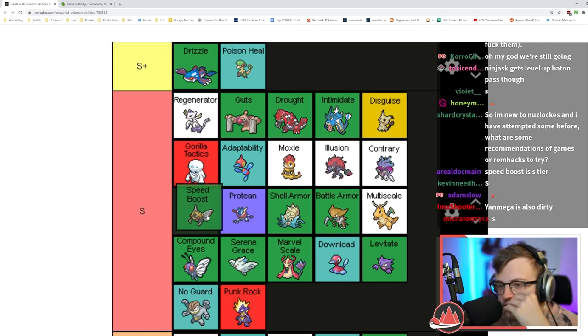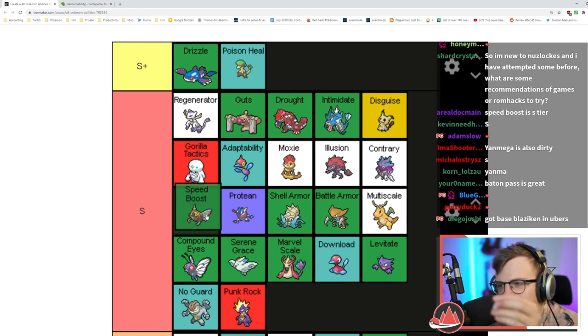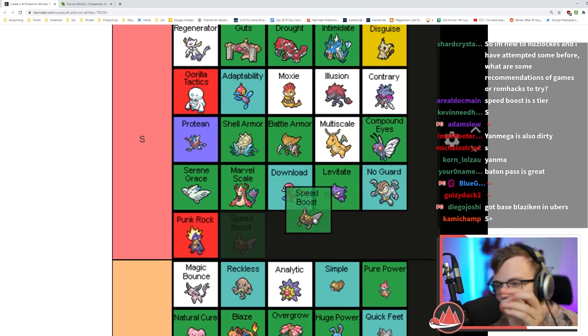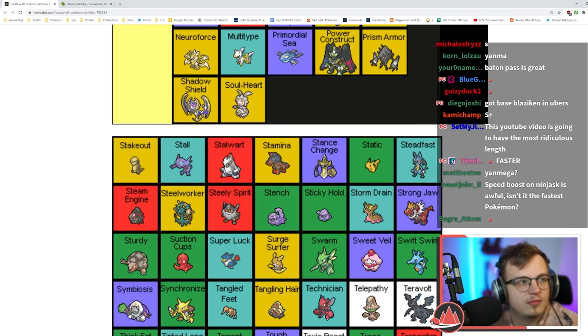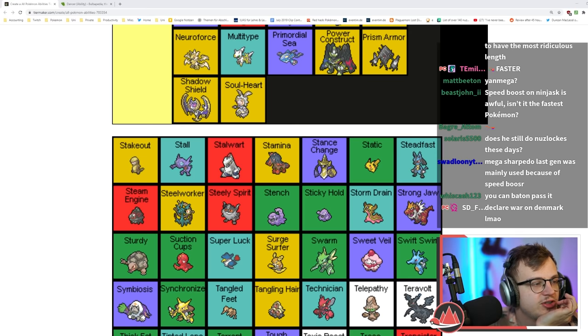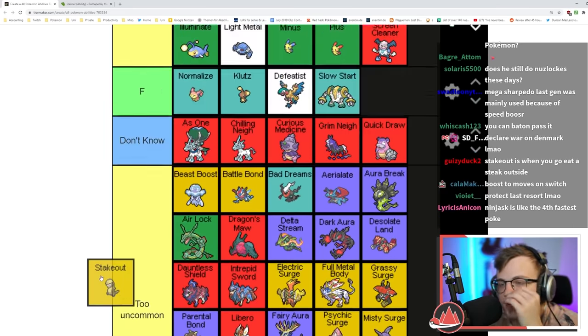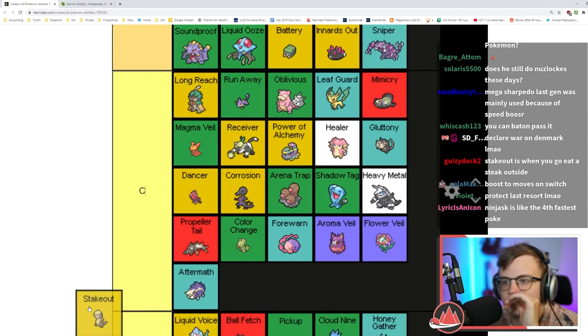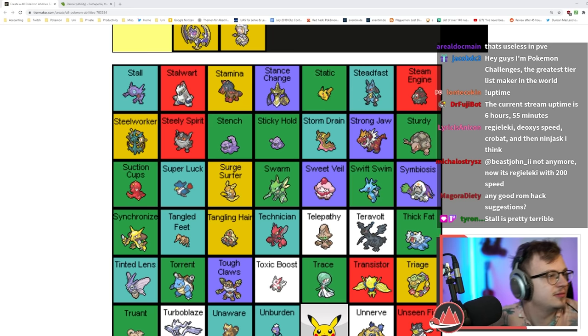The only point that doesn't completely bust it is Sharpedo and Mega too. Still S tier because of Ninjask and Blaziken. Stakeout doubles the power of moves against targets that switched in this turn — same reasoning as Arena Trap: the AI never switches, it's just not useful.